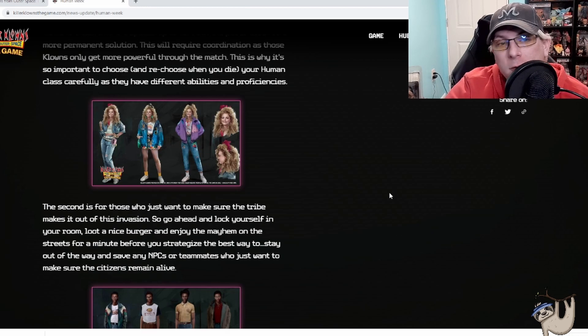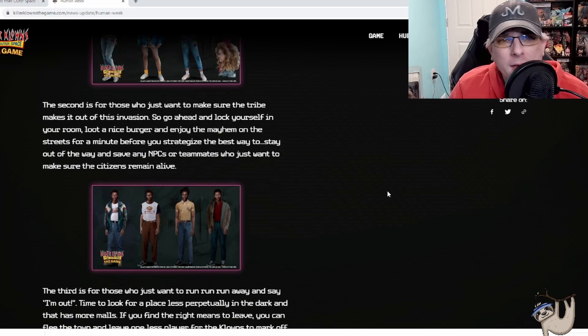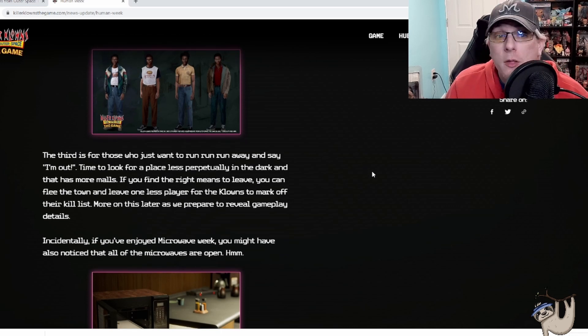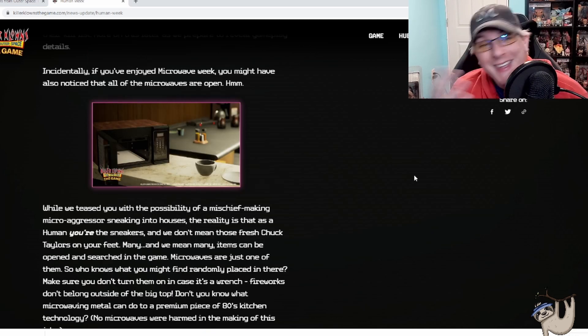The second way to win is for those who just want to make sure the tribe makes it out of the invasion — lock yourself down, loot, enjoy the mayhem for a minute, then strategize the best way to stay out of the way and save any NPCs or teammates. The third option is for those who just want to run away: look for a place to hide, and if you find the right means to leave, you can flee the town and leave one less player for the clowns to mark off their kill list. More on this to come as they prepare to reveal gameplay details.